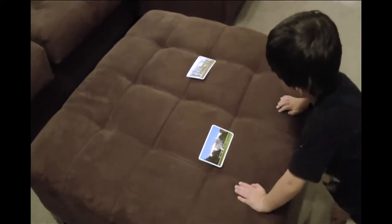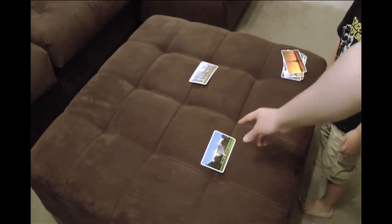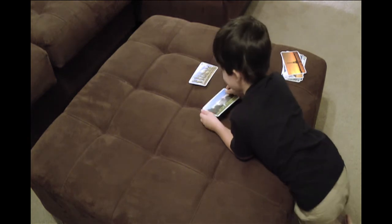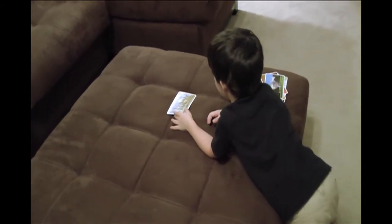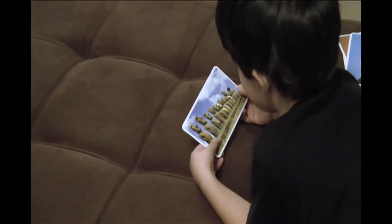We've got two cards left, Hayden. Pick one of the two cards. How about this one? What's on this card? White House. The White House? Where is the White House? Washington, D.C. Very good. Who lives in the White House, buddy? The president. The president? Yeah. All right. And what's that last card? Easter Island. Easter Island? Where's Easter Island? In the Pacific Ocean. Good job.